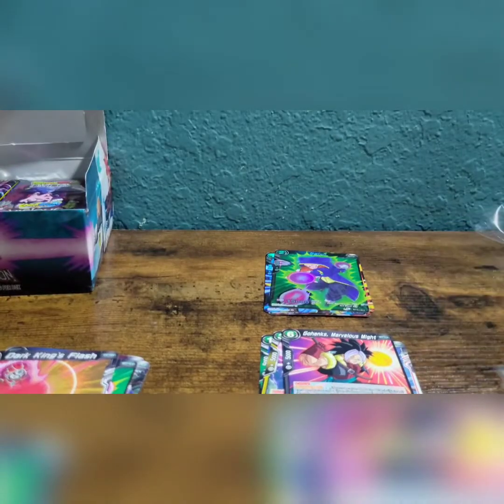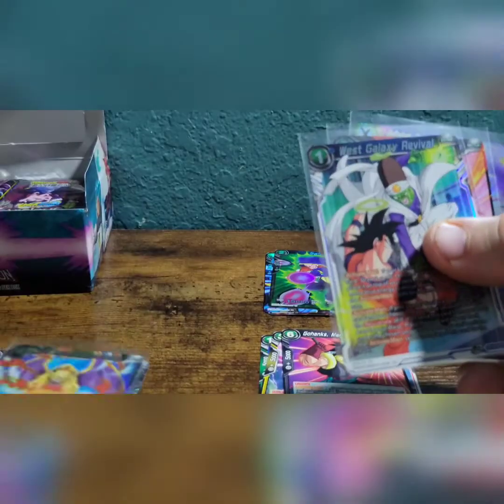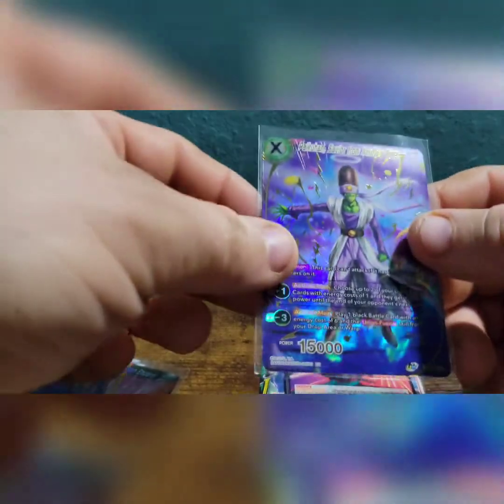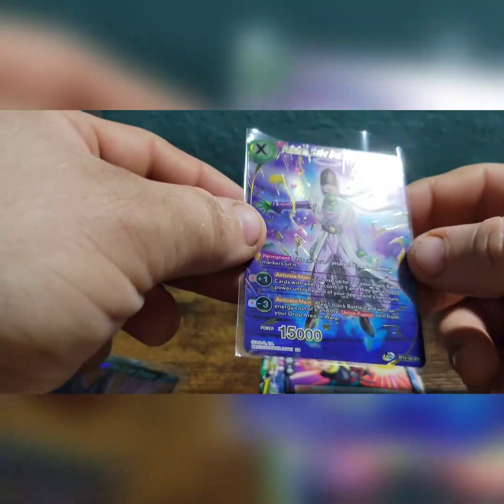Alright, let's look through our good pulls here. Nuova Shenron, Flame Shot Unleashed. West Galaxy Revival — Foil Rare. Beerus, In All of the Golden Empire — Foil Rare. And Paikuhan, Savior from Another Time — I think that's Special Rare.